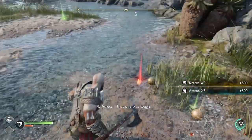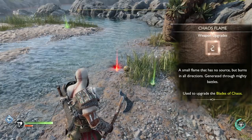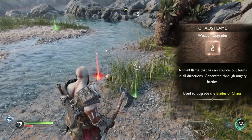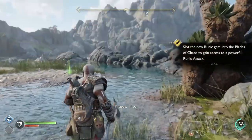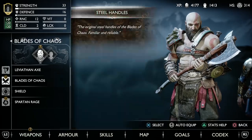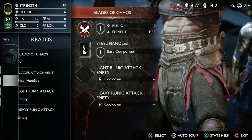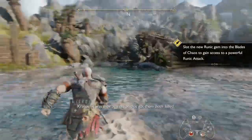So he's going to drop a lot of goodies. You'll get a Chaos Flame — that's used for upgrading your Blades of Chaos. You'll get a Runic Attack for the Blades of Chaos, and you'll get some upgrade materials. You'll get this new Runic Attack: Flames of Anguish. There we go — just going to equip it. And we're good to go.